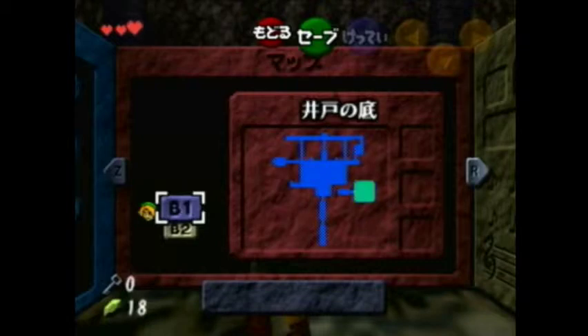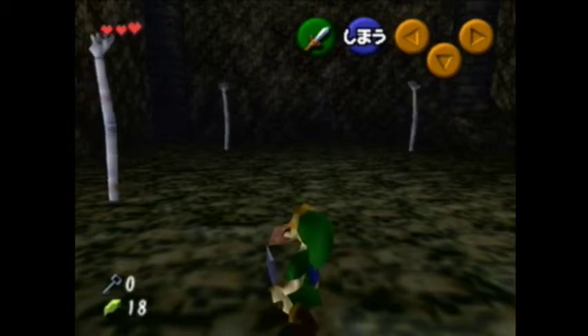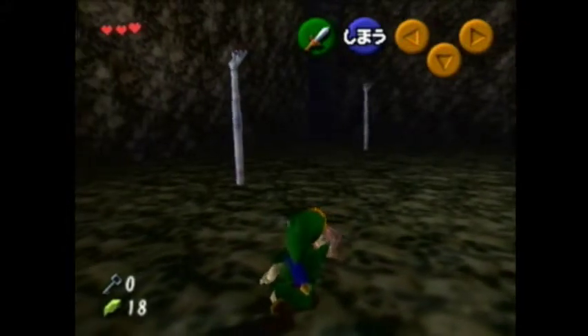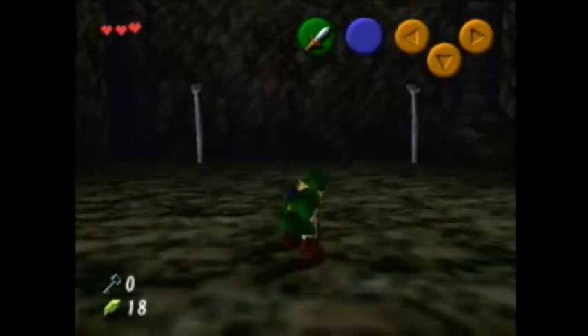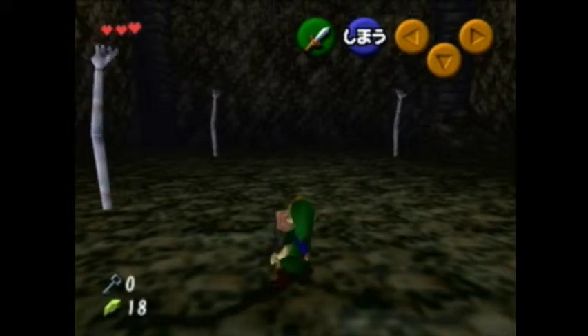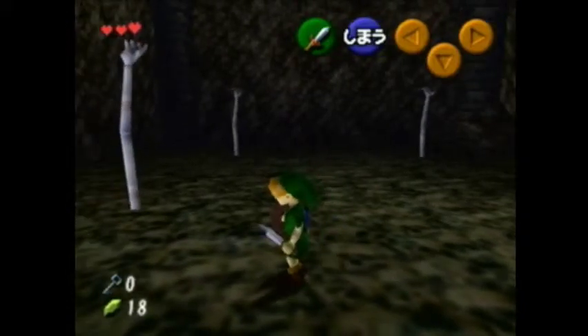The next thing is it stores damage. The reason why we're storing damage is because we're going to use an attack called Power Crouch Stab. When you hold R and then press B, Link will do an attack called a Crouch Stab. This attack doesn't have a set damage value on its own — it does the same amount of damage as your previous attack. So if I did a jump slash and then a Crouch Stab, it's going to do the same damage as a jump slash, which in this case will be two damage with the Kokiri Sword. So I want to jump slash into the hand to store damage and get out of its grasp quickly.